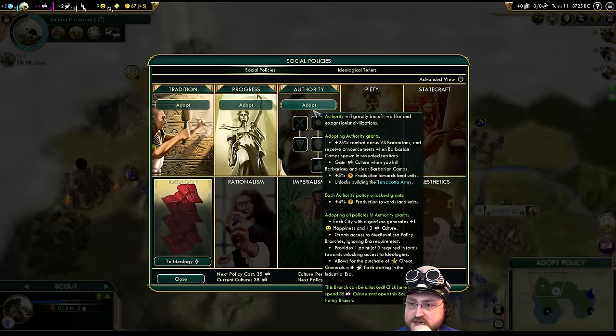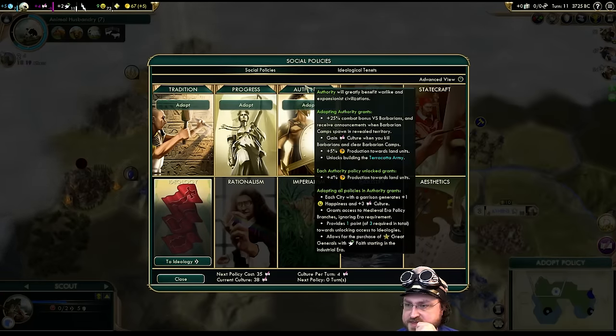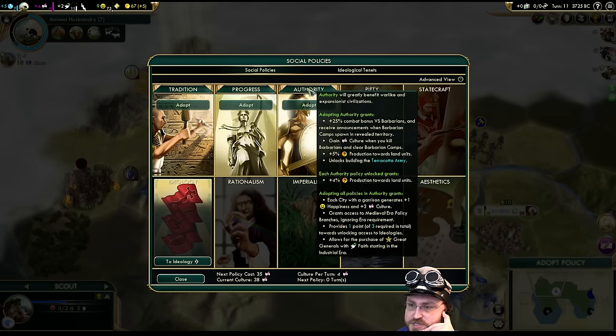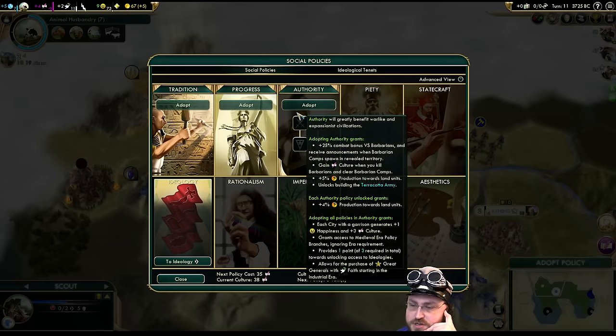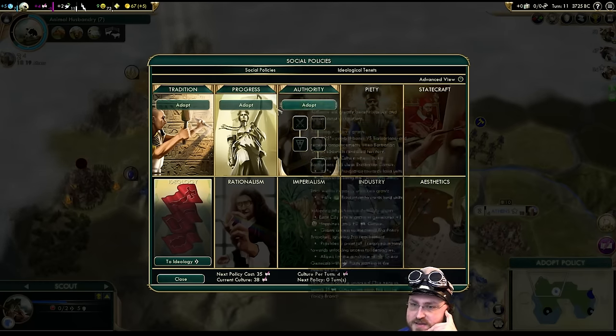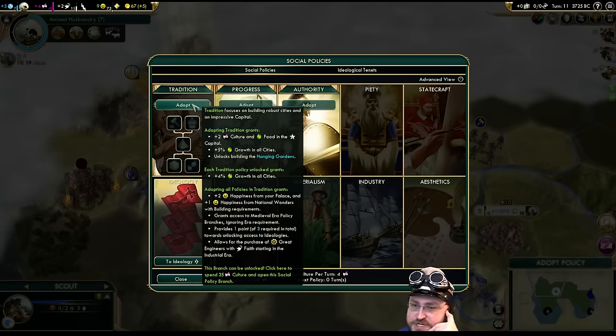We even went Authority to shake things up. Here's that combat bonus — 25% versus barbarians, which is always nice. And then extra culture, which is always nice. Even just unlocking the starter, knowing we're gonna be fighting barbarians quite early on, might be handy. Adopting this gives us two culture and food in our capital, which is amazing.